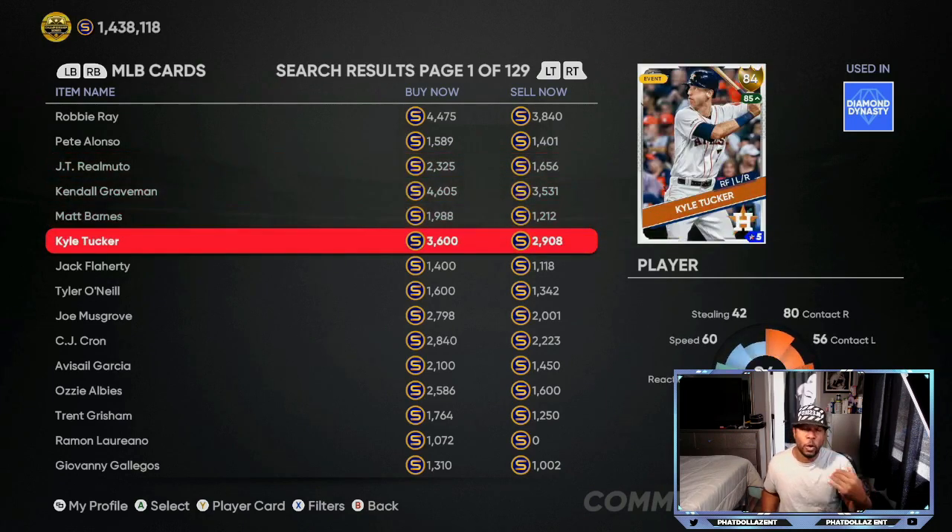Cody Tucker is another one — he's over 2,400 but under 3,000. At 2,908 he's a bit expensive right now, but he can go up to about 4,000 stubs — that would be about a 1,000 stub profit on every single investment. He should be hovering around 4,200 to 4,400 stubs in the next five days. Don't hold him for the long haul even though, if he stays hitting like he has, he has a chance to go diamond.